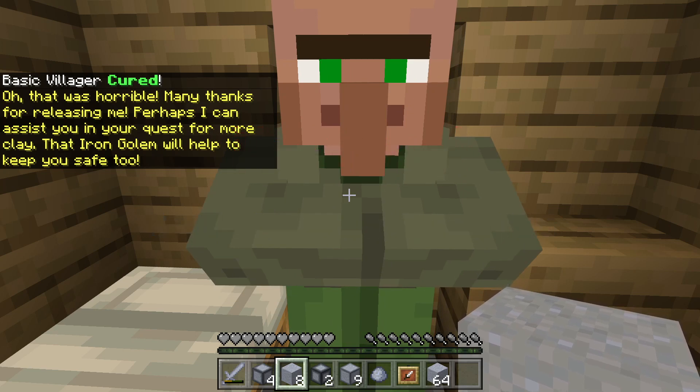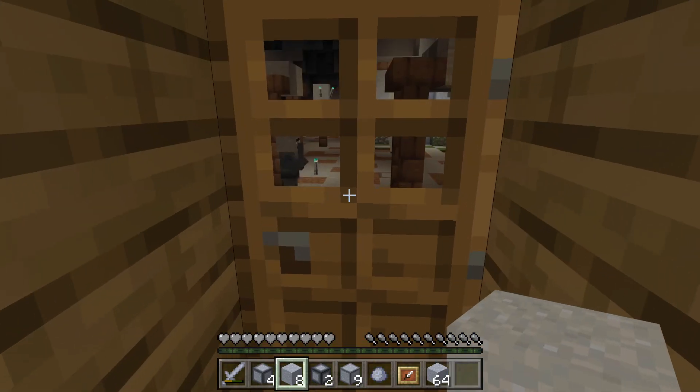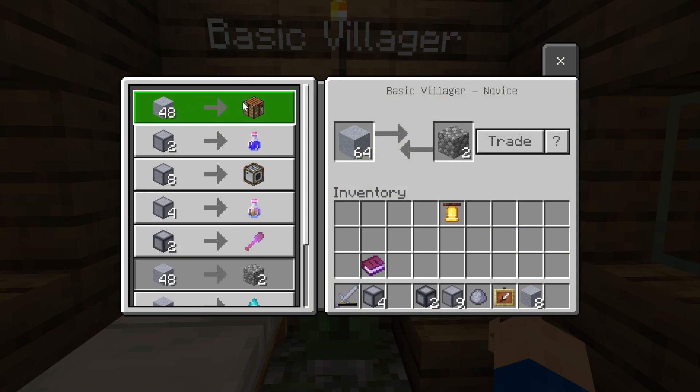I was horrified. Many thanks, you've released me. Perhaps I can assist you in your quest for more clay. The iron golem — there's an iron golem! Help! We've brought a door on here. Boom baby. Have you got any trades? Crafting table — here she is!